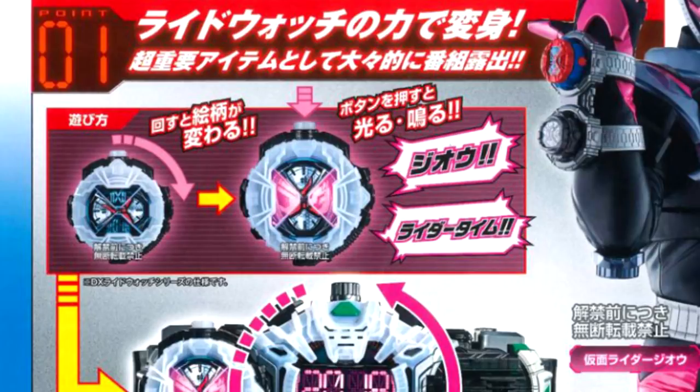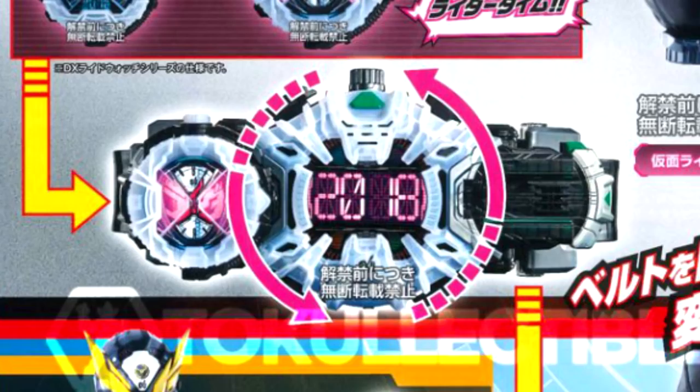His henshin items will be called the Ride Watchers, which is very close to the guess I made the other day. They'll start off looking like this, so first you have to rotate them in order to make them look like the rider's face. Then you press the button on top to make the Ride Watch light up and give a sound effect. For the ZO Ride Watch, it will say 'ZO! Rider Time!' Then when you insert the Ride Watch into the right side of the Jiku Driver, I believe it displays the year that the Rider series started. Then you transform by rotating the entire belt one full round.